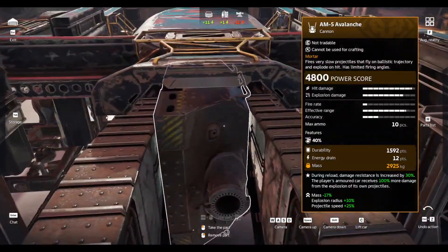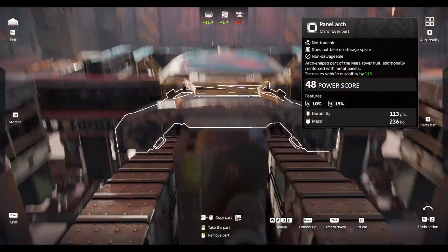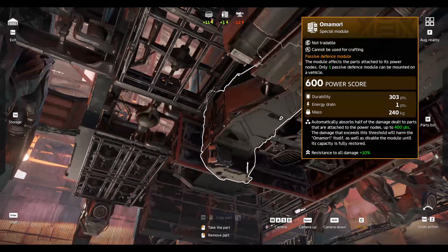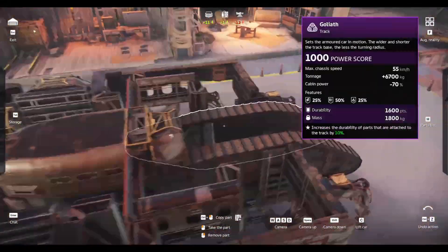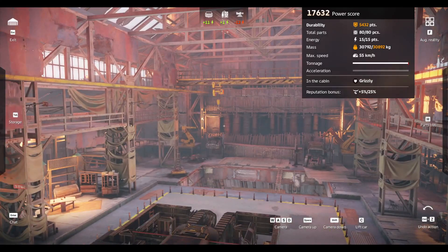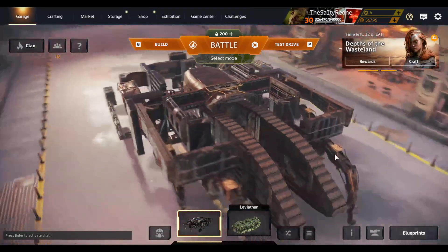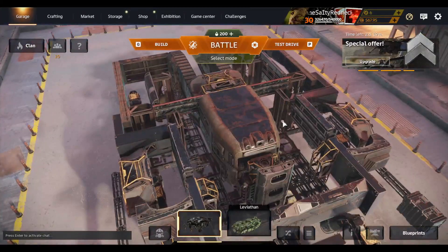The Avalanche is on the Goliaths, as you can see, and it is on the cabin there. There's no Omomori on it, so yeah, this is probably the tankiest Avalanche there is. The build itself has 5,400 durability, so pretty darn good, if I say so myself — at least as far as tankiness goes. It does get stomped pretty easy by others, though.